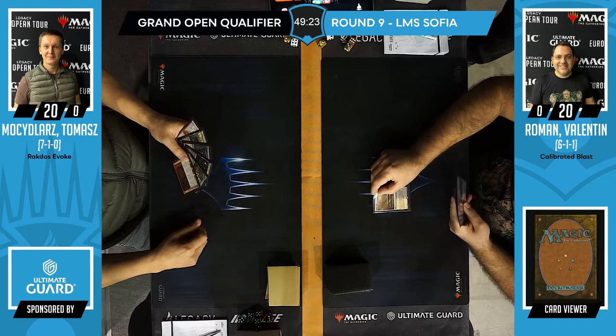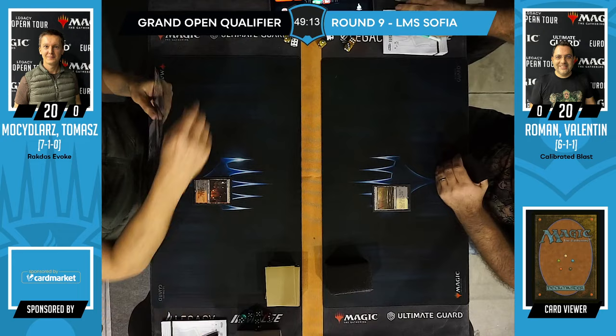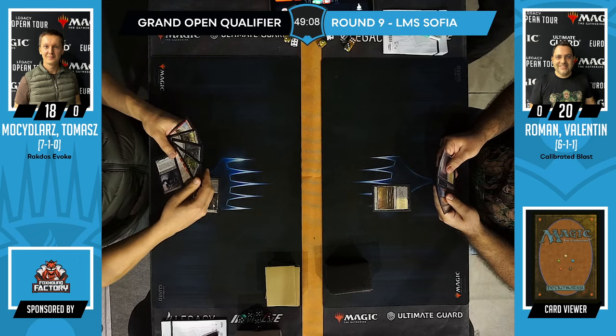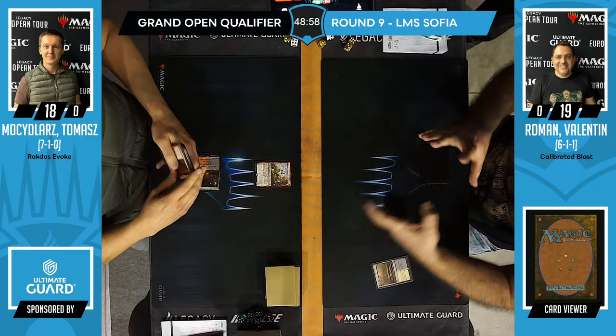Roman starts with Marsh Flats. If you see Marsh Flats, what are you thinking? My thoughts immediately go to Stoneforge Mystic. To me it's Scam — Scam tends to play any combination of Black Fetches. They often don't play the Mountain, so it's just Swamps and various kinds of Swamps to fetch.